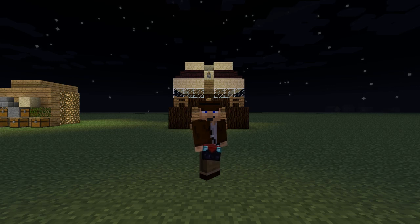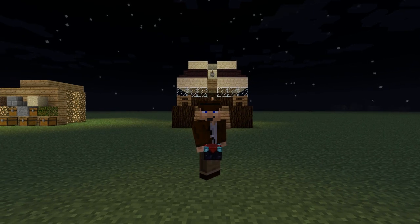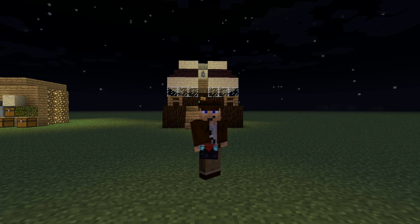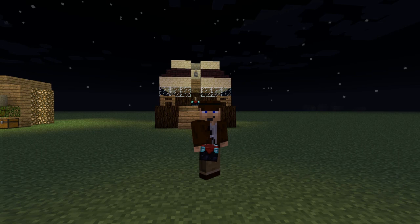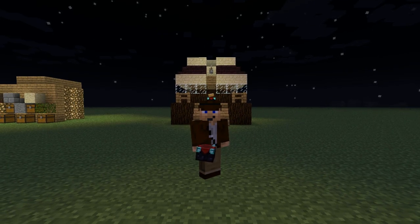This time around I've created a variable enchanting room with a couple of twists. First, this build doesn't require goo, which means that you don't have to search for slimes and can build this as soon as you've built an enchanting table. Also, this enchanting room has a lot more variability than my previous design, which you can see behind me. You can find the tutorial for that room in my Minecraft Tutorials playlist.